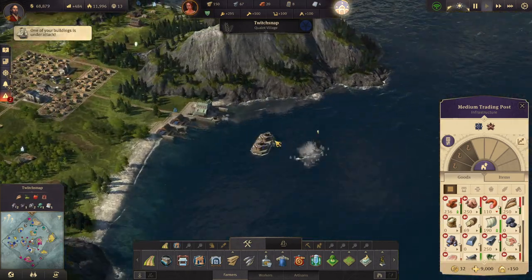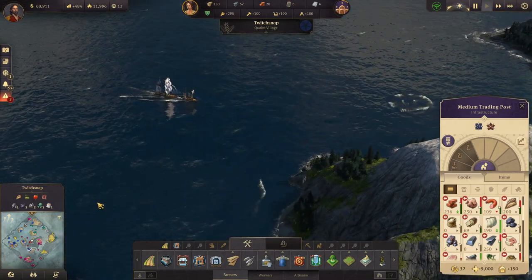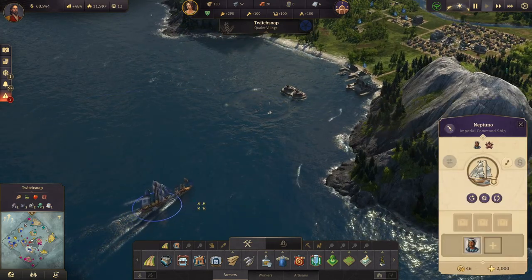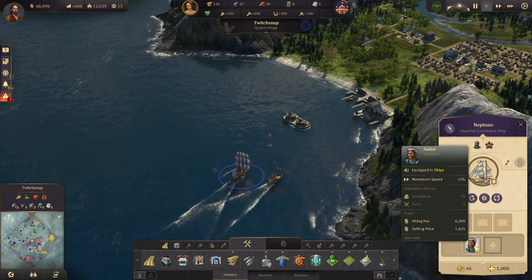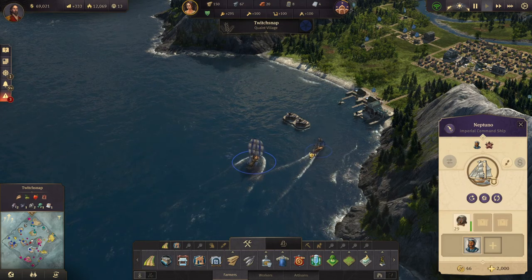Are we under attack? That's fine. That went down fast. Let's pick up the flotsam and see what that is. Movement speed 5% - that doesn't really matter much when you're escorting.